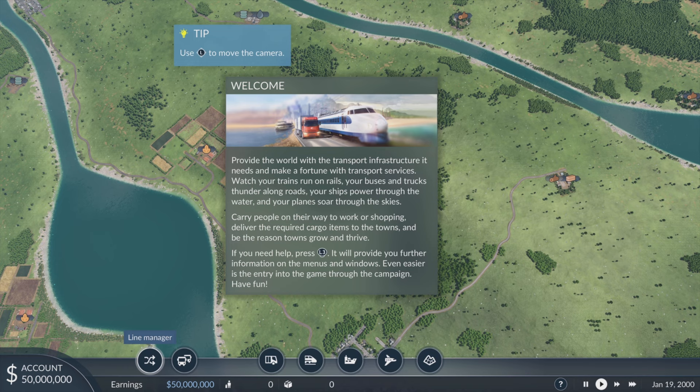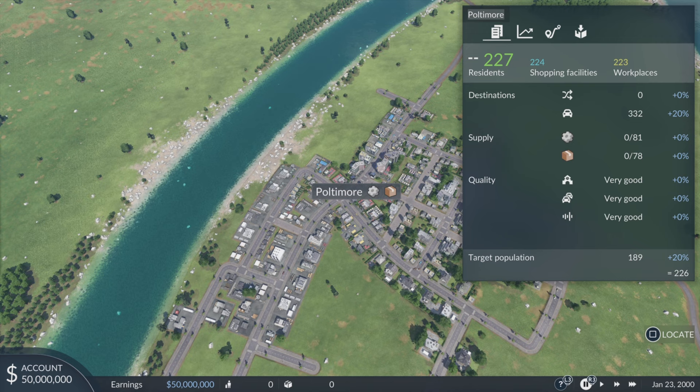We've got Hucknall, no idea where that is in real life. Harpenden, Pultimore, Whitley Bay — beautiful. Chipping Ongar — I think that's in the Cotswolds. Potten and Scunthorpe! I've got Scunthorpe! So these are just random town names. I wonder if you can change them.